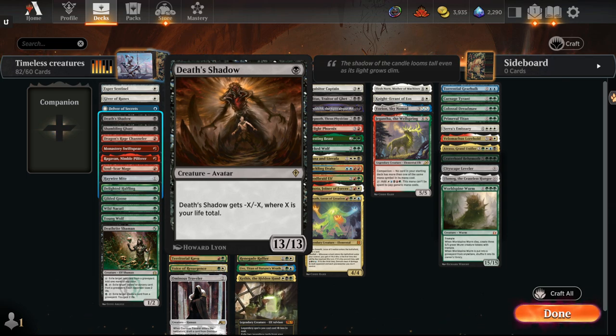Death's Shadow with the advent of various fetch lands and shock lands could definitely be a thing. We're going to get the Voracious Counterspell — I forget the one — so I think we have a lot of cards very similar. Obviously we're missing Street Wraith, but there's a lot of cards that overlap with the modern Grixis Death Shadow deck. I think that can potentially be replicated in a similar fashion.